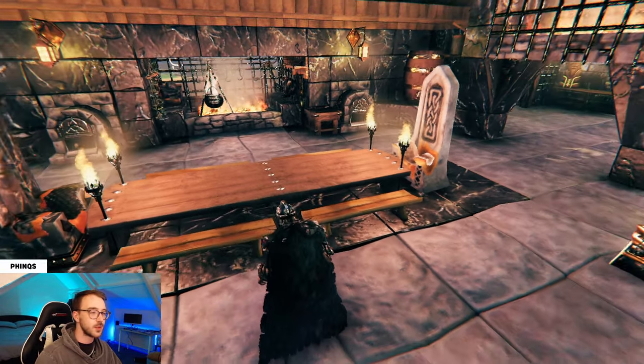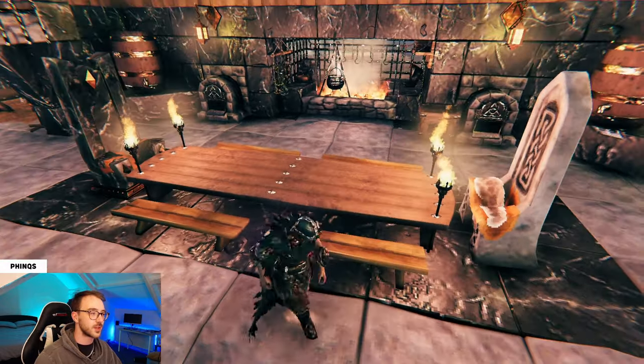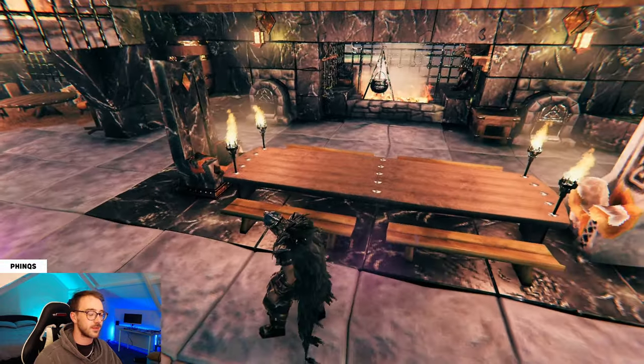In the centre, we have the long heavy table with a throne on either side for decoration. And if you wanted to, you could fill this out with some useful items to grab on the way out or just some decorative pieces like food items.